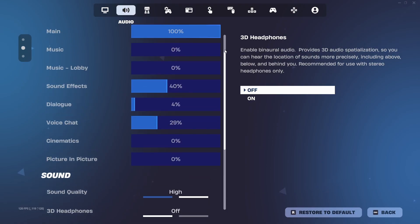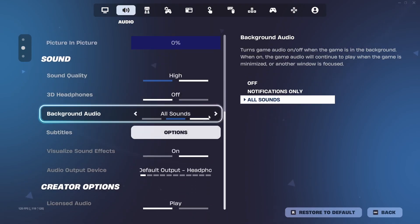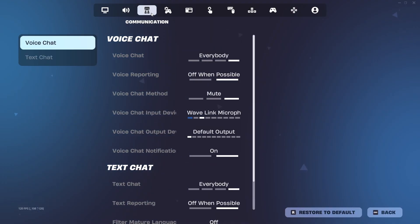Next go to the Audio tab. You can leave most of it how it is, but scroll down to Subtitles and click on Options, and make sure Subtitles are off. For Chat Settings, leave it how it is.